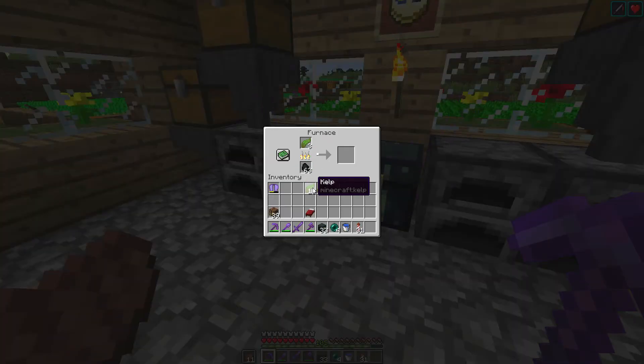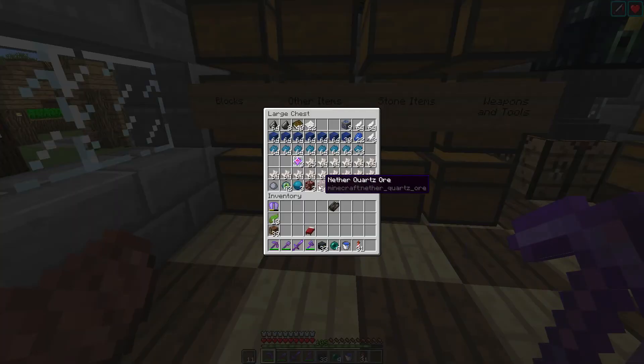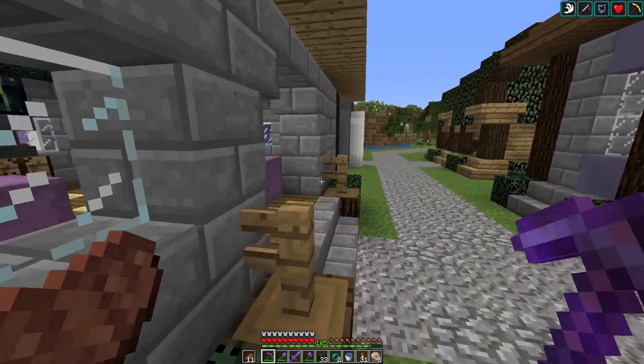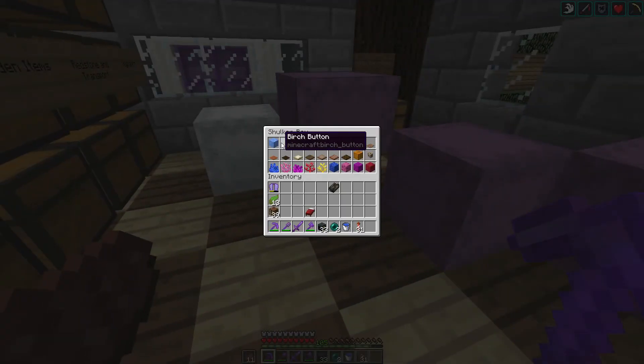I'm not sure what happens if we chuck kelp into the furnace. I don't think I've ever made a kelp block before — you have to craft it from smelted kelp. We probably have to smelt a bunch up and then craft it from there. One thing that I do want to do is make a conduit, so we need one of those. Let's dip into our fishing supply and craft that. I've been gathering all the items and placing them in some random order I got from the wiki.